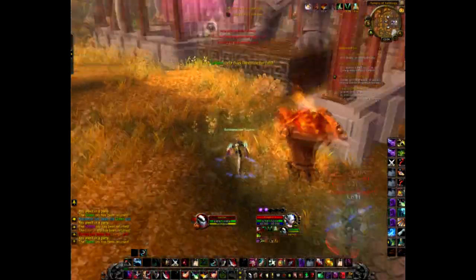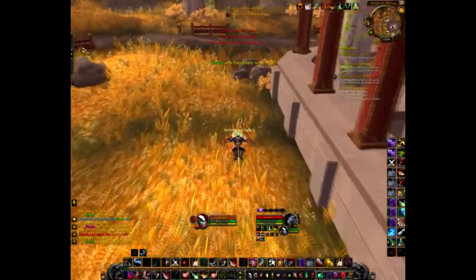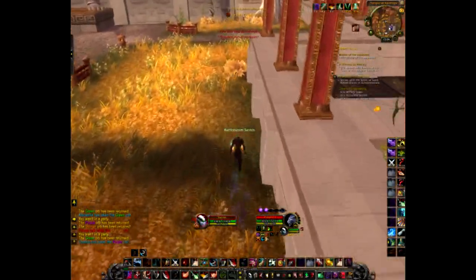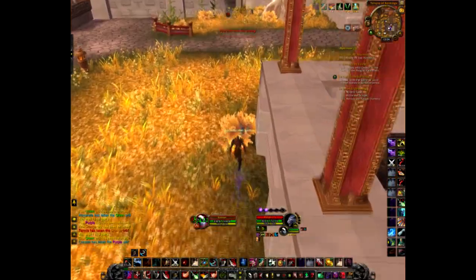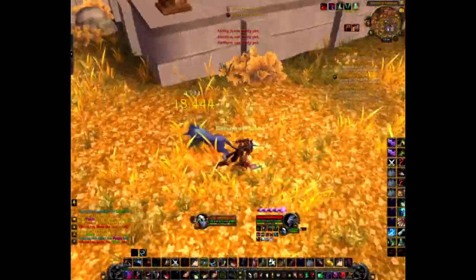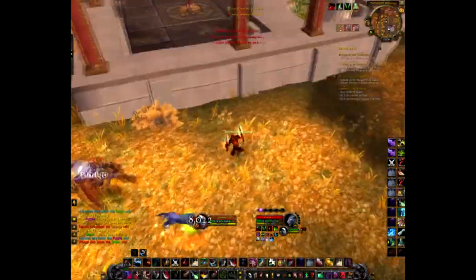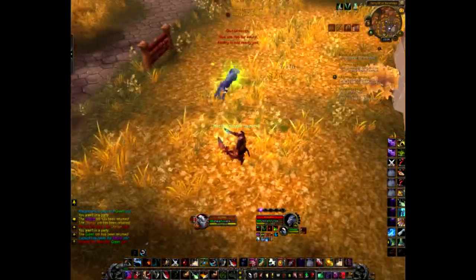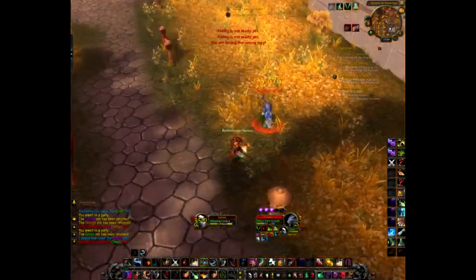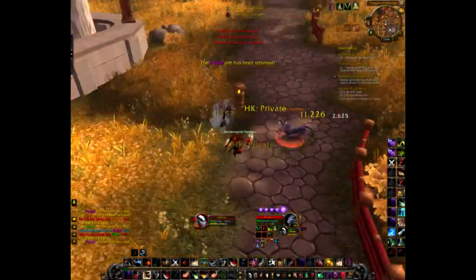He's popped out of Bear Skin. They have a ranged Faerie Fire which is ridiculous. I can't pop Vanish for it. Kidney's a Cheap Shot — he's Trinketed. Vanish — he hasn't popped Faerie Fire again. Cyclone now.